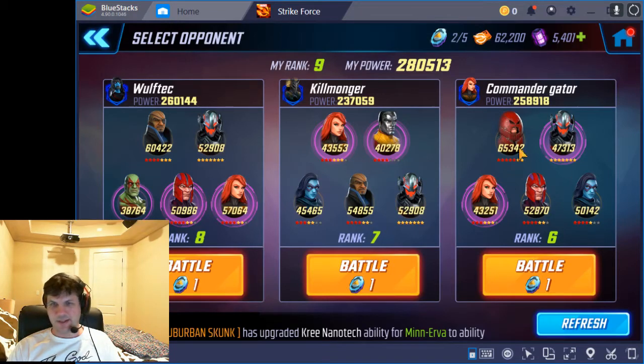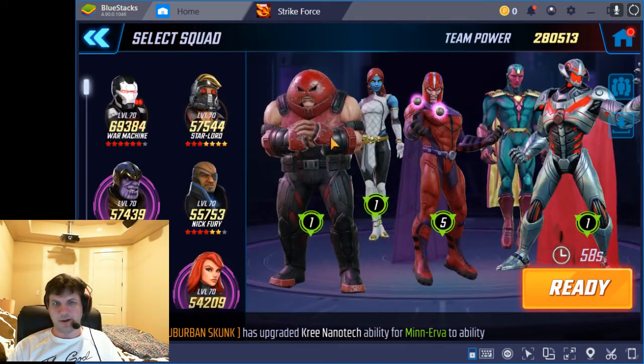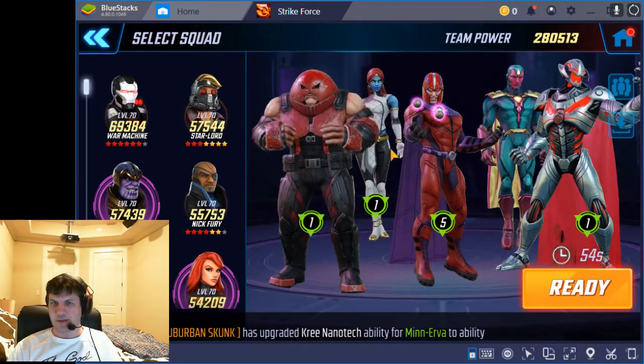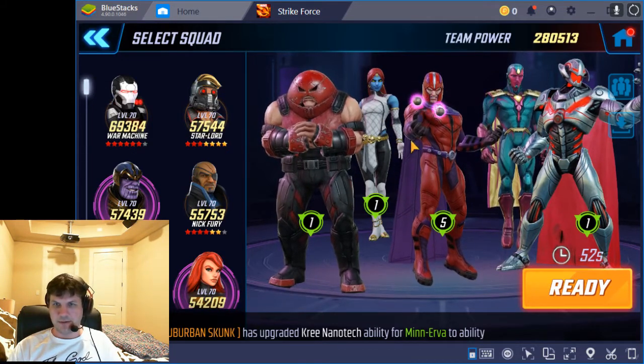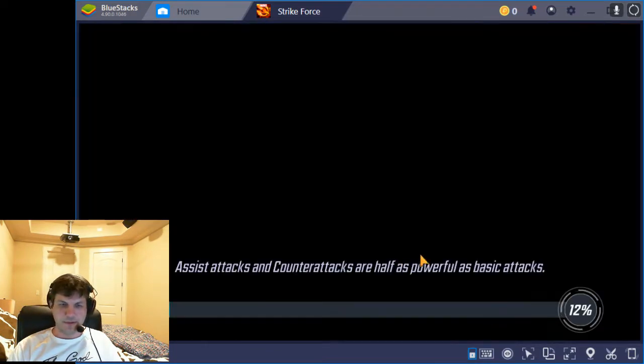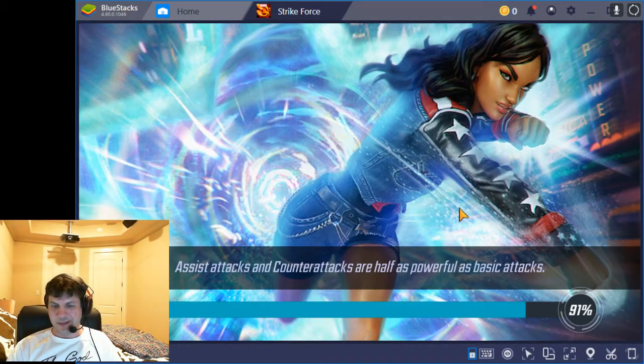We're going to try taking down this 258k team, which is pretty decent power. We're going to try doing it without using Phoenix on our side — we will fight their Phoenix. I'm going to use Juggernaut in place of Phoenix as a tank, put Mystique next to him so she can remove stealths, Magneto with his Disrupt turn one, and then Vision and Ultron will hopefully help me kill whatever we need to.